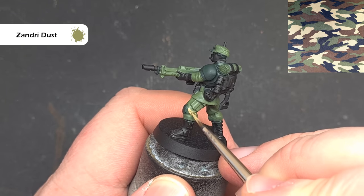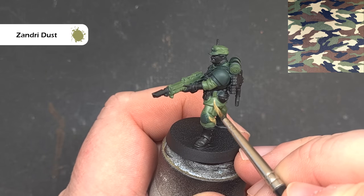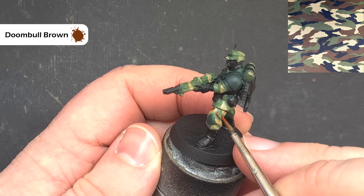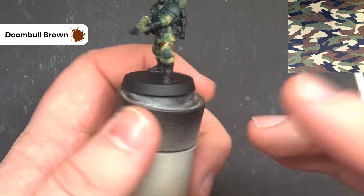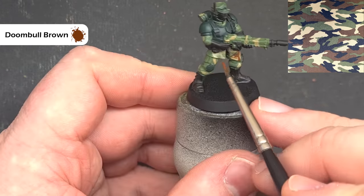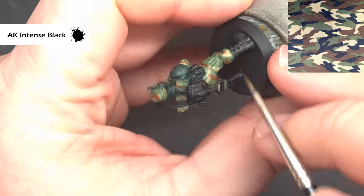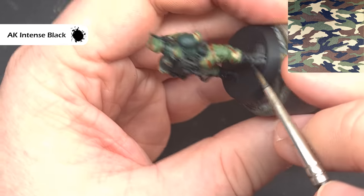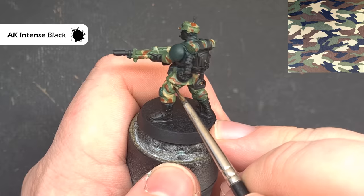The first bit of camouflage we'll add is with Zandri Dust. If you've googled a pattern then follow that — you can see the pattern I'm following from a Google image search on screen. This is just a case of adding some wavy Zandri Dust lines all over the fatigues. The next color is Doom Bull Brown, and exactly the same as the Zandri Dust we're looking to cover small areas of the uniform but crossing between the green and the Zandri Dust to build up the camouflage pattern. Finally for the fatigues we'll add some black in thin lines randomly across the uniform — make sure it intercepts all the different colors to give that effect of being quite hard to see.